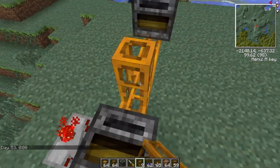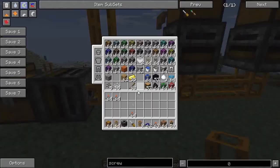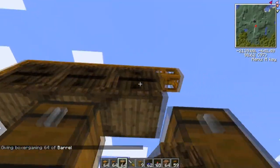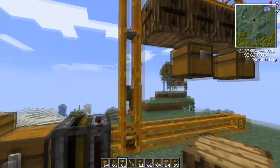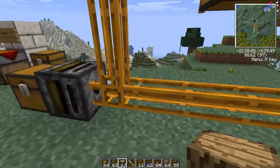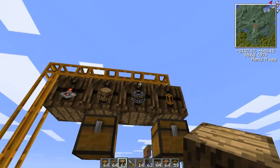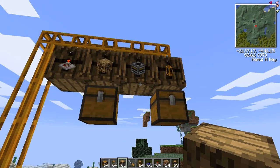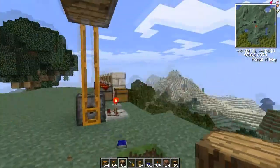When making a storage system, always choose the simplest solution first. For example, Factorization has barrels — barrels only accept one item type. If I put barrels here and put items in — one filter, one timer, one barrel, one pneumatic tube — it'll put the first item in the first barrel and that becomes a timer barrel, the next goes into the next barrel. You don't need any filters whatsoever. For items you'll have a lot of — dirt, cobblestone, sand, glass, coal, redstone — make barrels. It makes your life a lot easier.